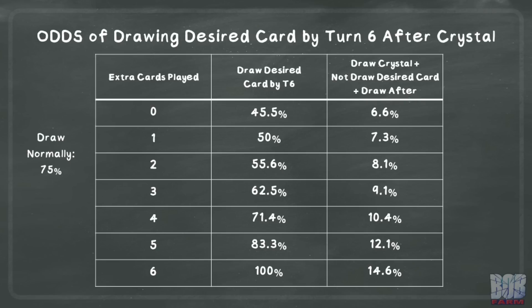Now we can look at shifting the goalposts to see the desired card by turn six after playing Crystal on turn four. A few things to note here. First, if you somehow manage to empty your hand by the time you play Crystal on turn four, you actually have a 100% chance to draw the desired card, as you shuffle no cards back into the deck and get plus three draws, meaning you will end up drawing the entire deck. Second, the column on the right goes down compared to turn five, as you are more likely to see the desired card by turn six anyway. Under normal circumstances you have a 75% chance to draw the card, so the calculation is done on the 25% of the time you would have missed, compared to the 33.3% chance of the previous table.